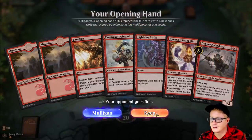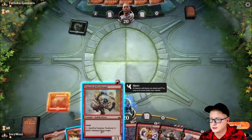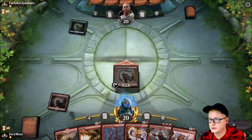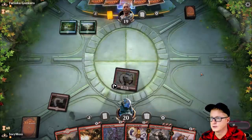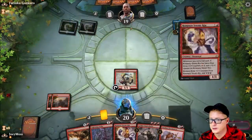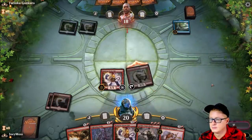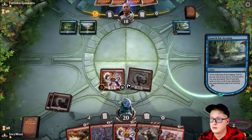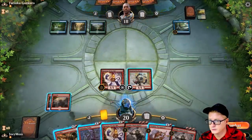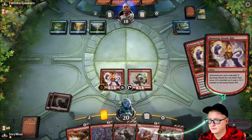I hate to do this, but we got to keep it. Fanatical Firebrand — let's go! Come on Firebrand, do your work, do your darndest. Boom — hit him for one. Tony's at 19. Run away! We'll attack. Gift of Paradise. No Gift of Paradise this turn — okay. Another Runaway — next turn these will all be getting bumped up more and more.